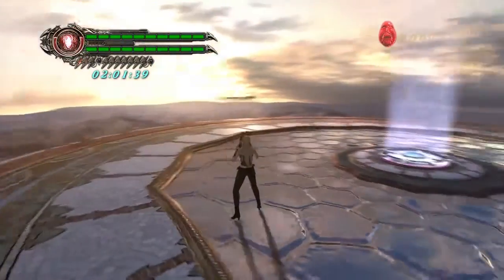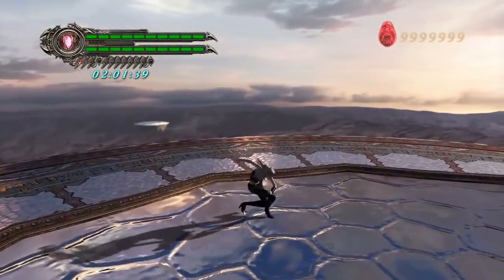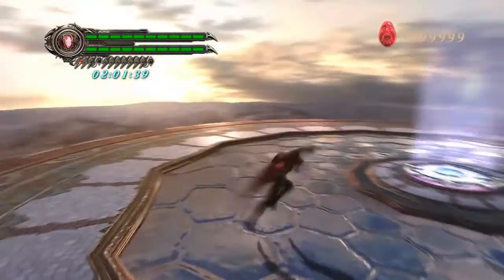Something really important to using Trish is that when her Sparta Sword is out, she has access to different hand-to-hand moves and can do different pause combos.